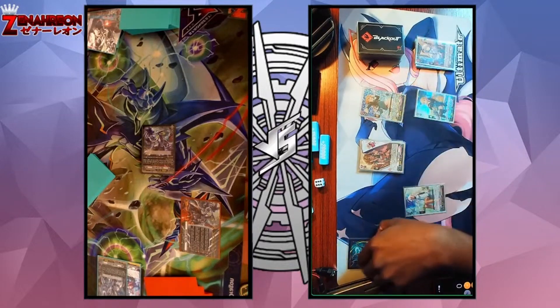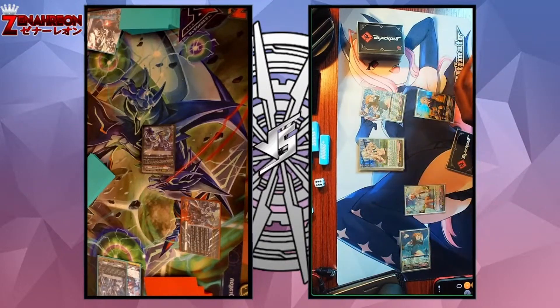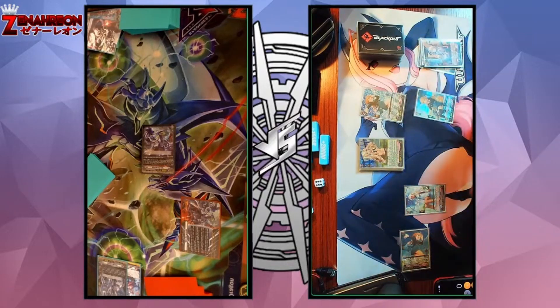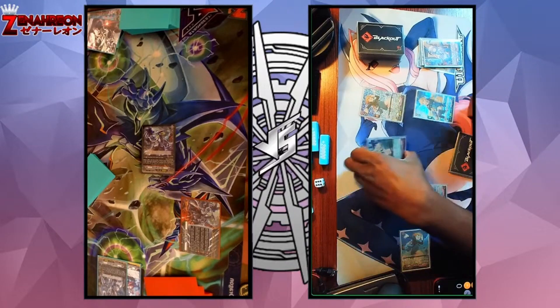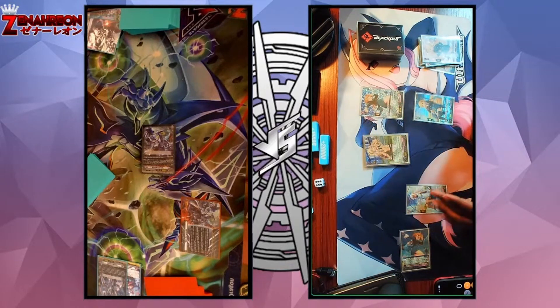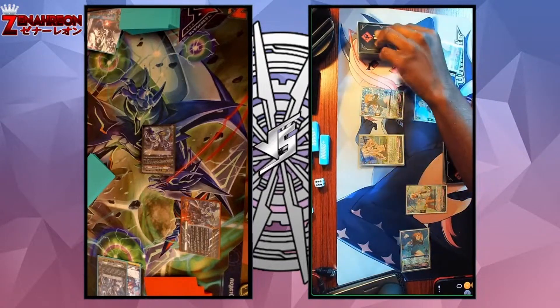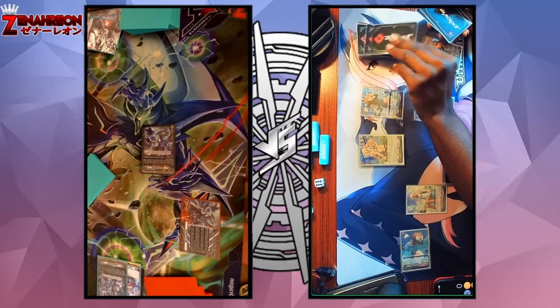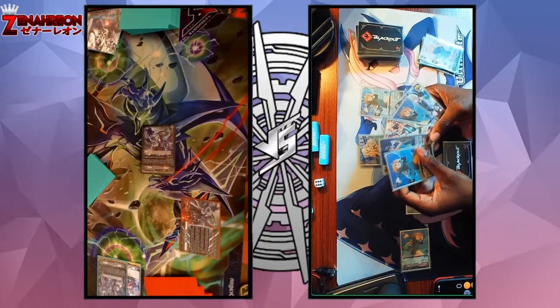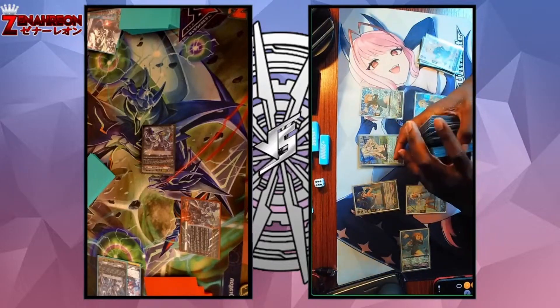Discard a grade one, ride Kyoka. Grade two skill: I can choose a grade-equal card from my drop and add it to hand or deck. If I search my deck, shuffle. Vanguard skill: I soul blast one and declare a grade from one to three. Once I reveal the top cards, if it's that grade I can call it to a rear guard circle. Got a grade two: I do hit a grade two, and I'm going to call Archie right here. I place the rest at the bottom of my deck and shuffle.